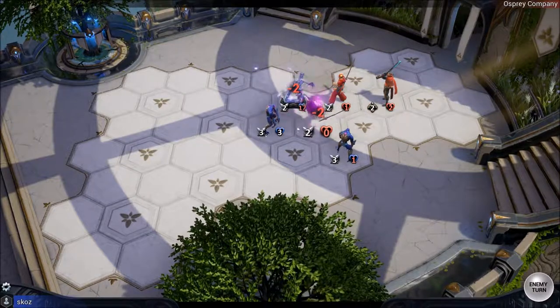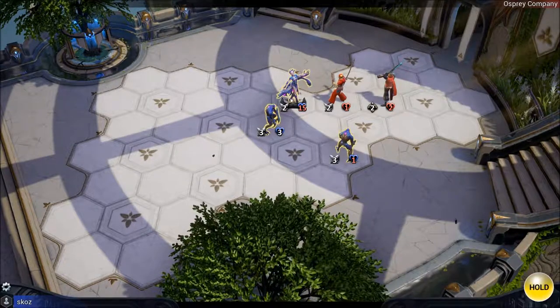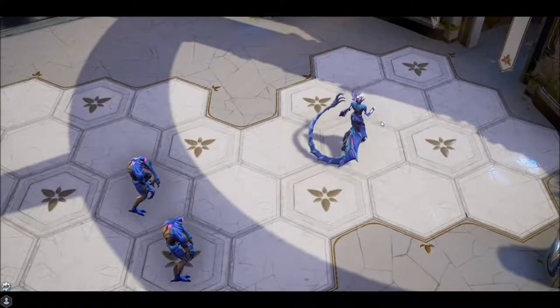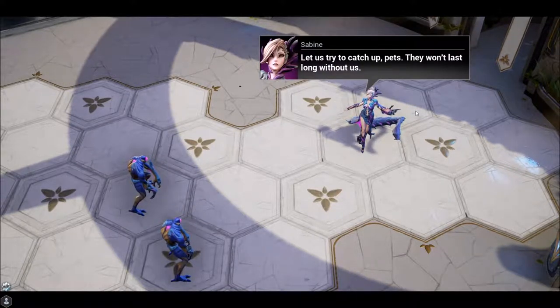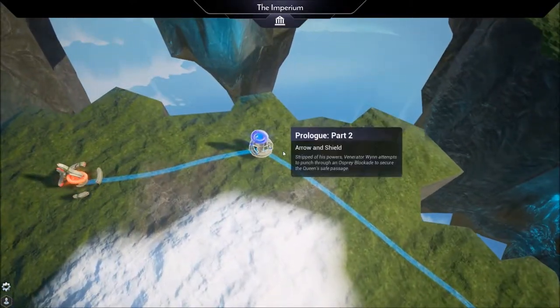The player is surprised to learn every single unit can move three tiles. He then notices a creature that appears to have a hand as a tail, which he finds awesome and really cool.